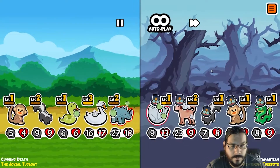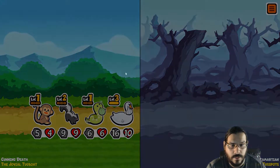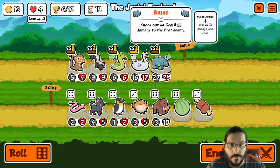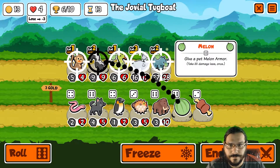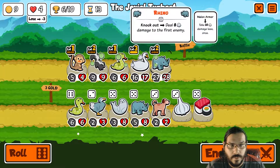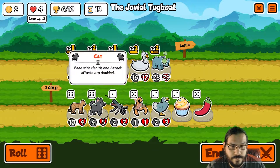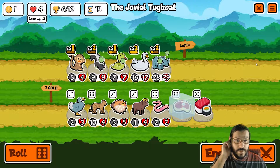We trade for melon armor and I snipe. Snake, snake. All right, there we go. Another mammoth — not what I'm looking for. We put melon armor just to buy something we can secure. That is snake. Rhino. Three rerolls. We'll freeze the stake to give it to monkey.